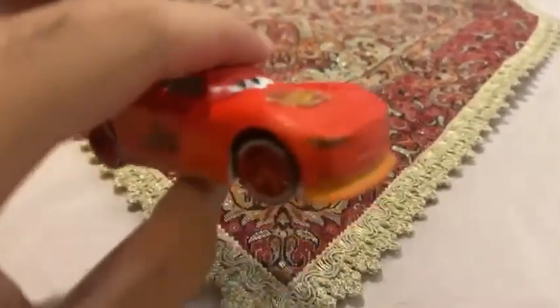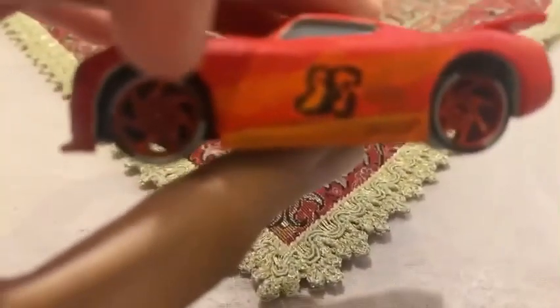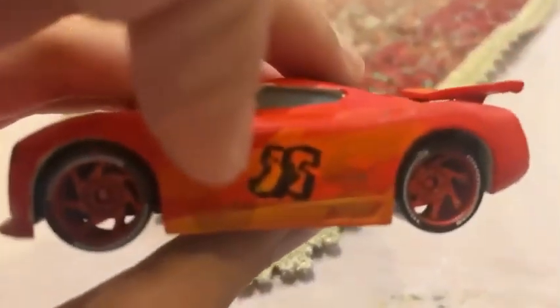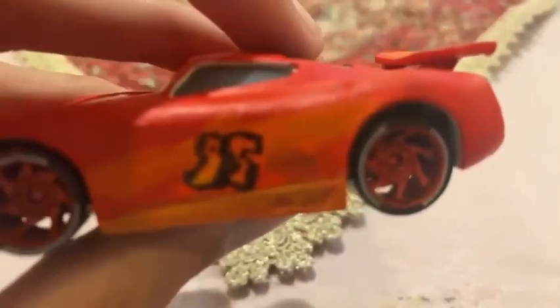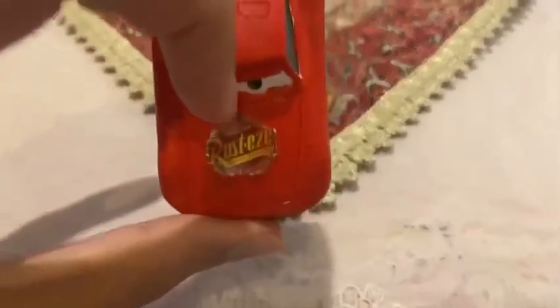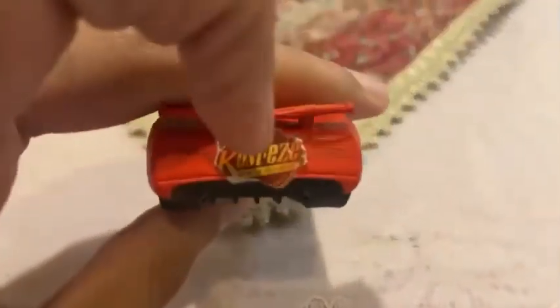We are going to be looking at Casey Cone. He is the new Rusty's racer, the next generation race car. You can see on his four wheels, they're already painted red, and he has the number 95 with the orange bolt. On his head, he doesn't have the number 95, only on the right and left sides. And on his hood, it already says Rusty's, including on the back side.